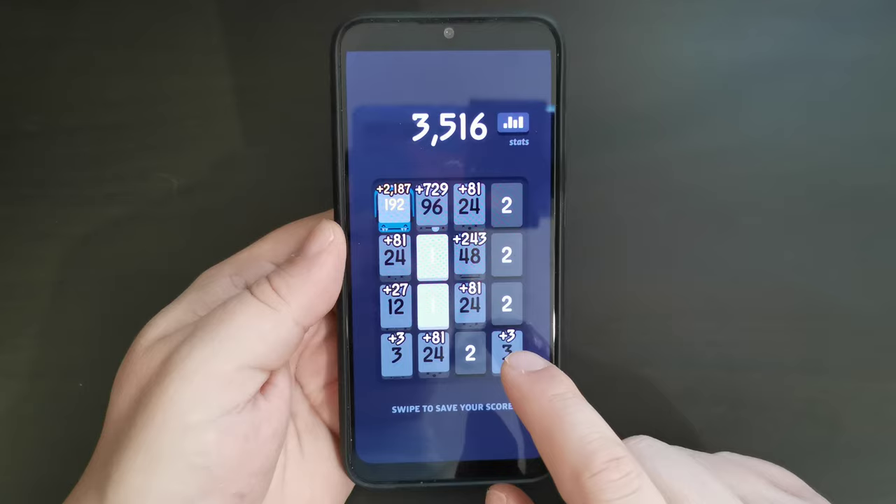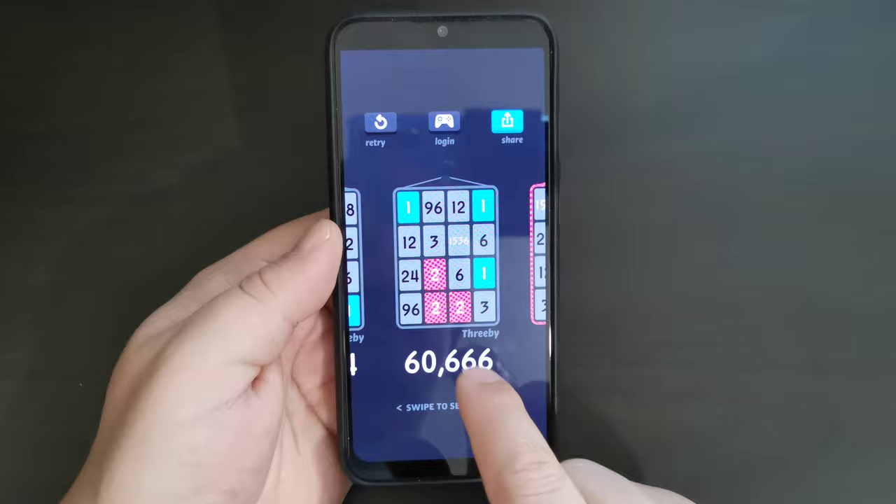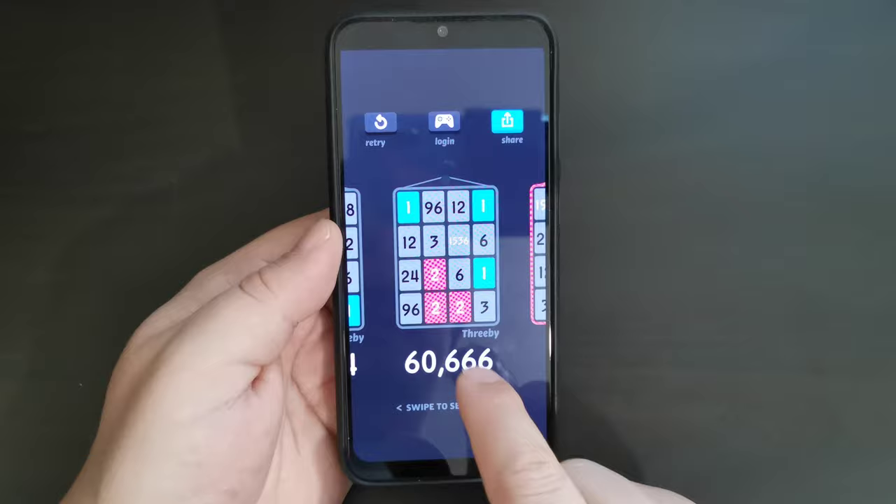As you can see, I've run out of moves. It will add together all the numbers of three and its multiples and give you a score. You can then see your stats. This is a relatively low score for me — 3,500. Previously it was 60,000 points, 27,000, and so on.